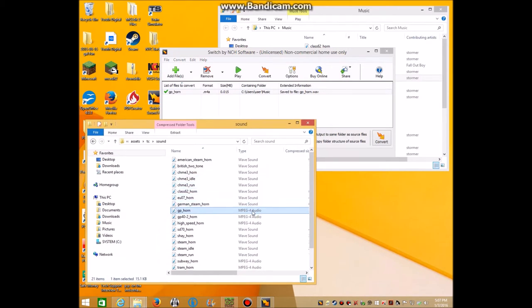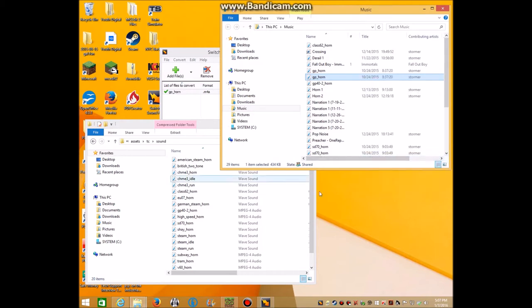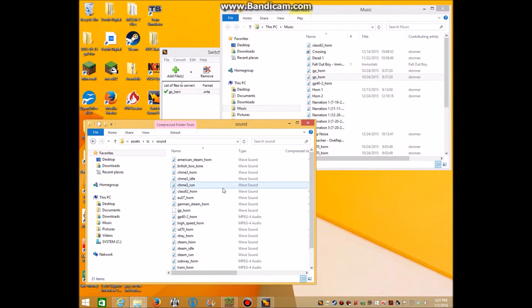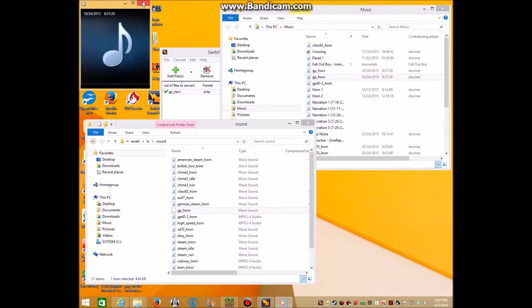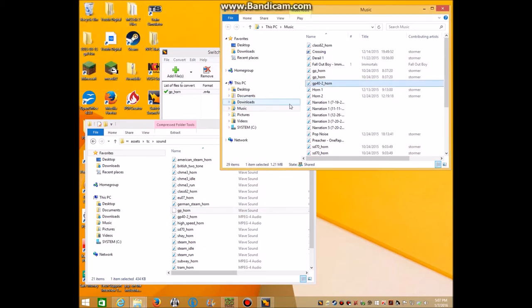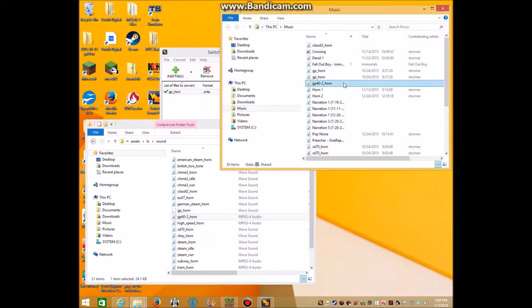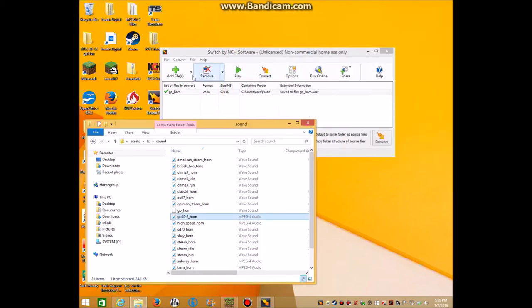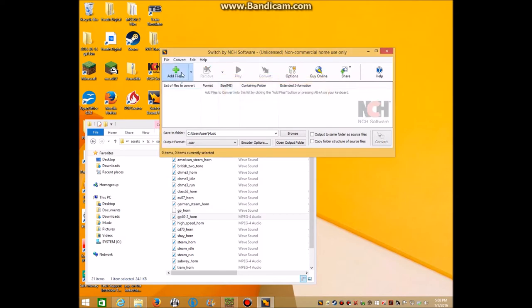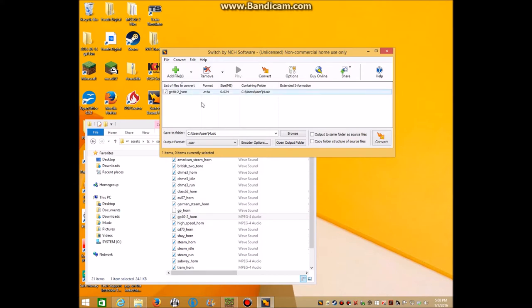Now I'm going to go ahead and delete it - yes I do want to delete it - and in case I regret that decision, it's still on my desktop. Now I have to copy the wave file and paste it in here. Now it is the wave sound. We're not done yet, since there's the other one. Wrong one. GP 40 Horn - copy and paste. I'll click this, press delete, click remove. Now GP 40-2 Horn - I double click that and it puts it in here.